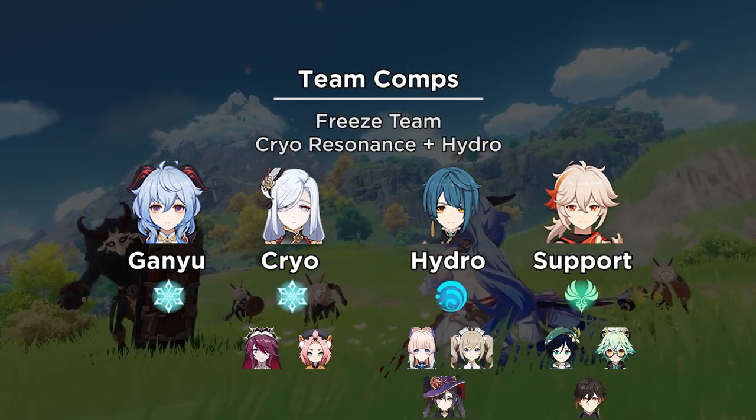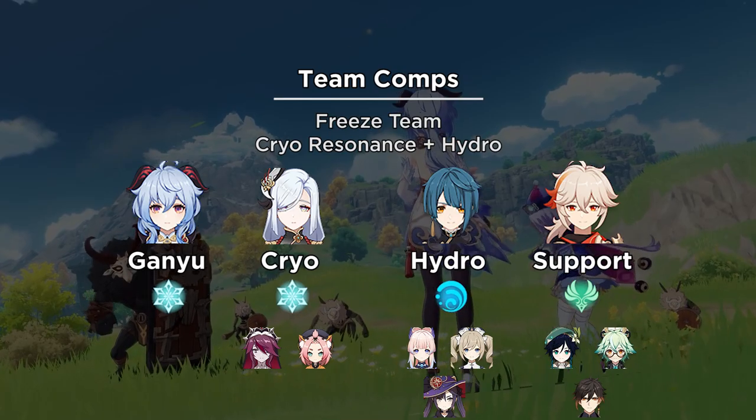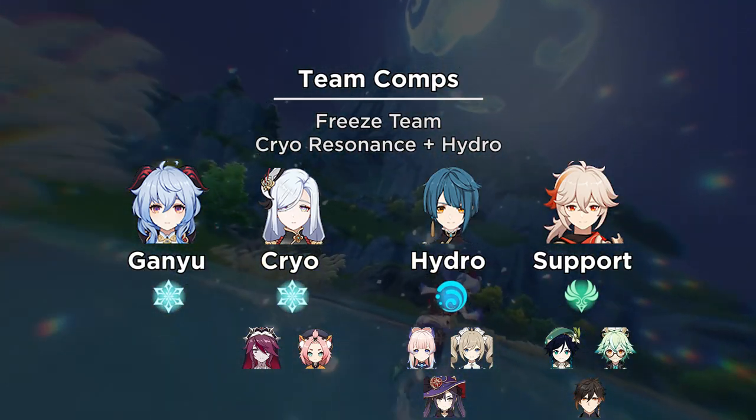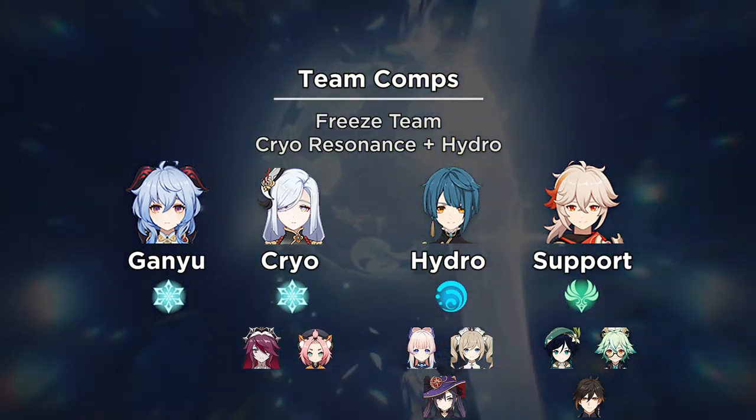Next we have the freeze team: 2 Cryo for resonance, 1 Ganyu, 1 support Cryo, 1 Hydro for the freeze reaction, and finally any support you need for the last slot.